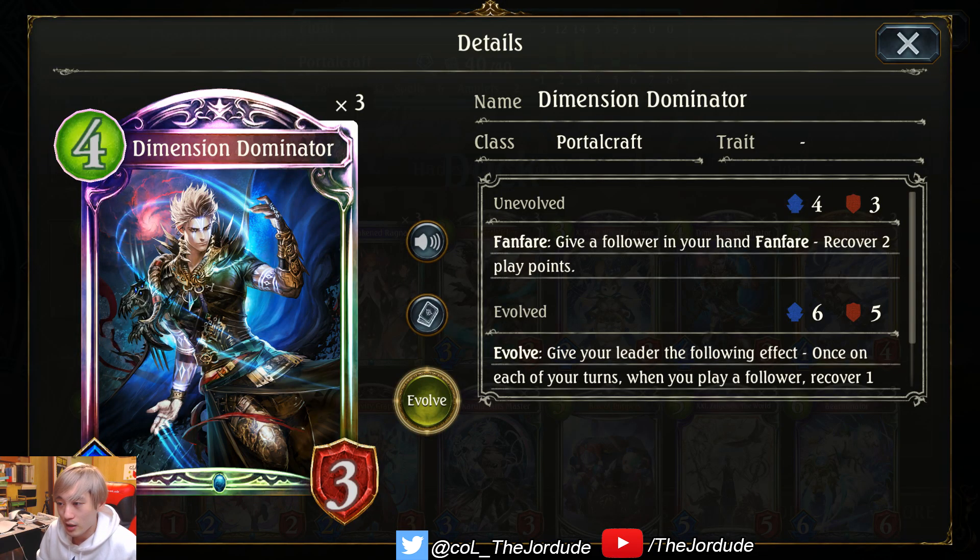Some cards that work well with Elemental Brink would be cards like Dimension Dominator. This is the new legendary card that came from Fortune's Hand for Portalcraft. When you evolve it, it's going to give you the permanent leader effect where whenever you play a Faller, you get to recover one play point. So you can really combo out some turns and it's going to be a lot easier to activate your Float Portal extra abilities. Dimension Dominator is definitely going to be a staple if you plan on building a Float Portal deck.